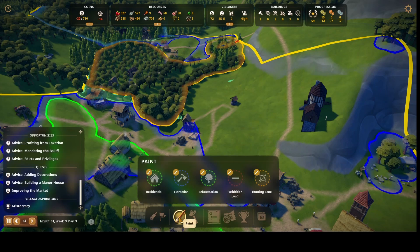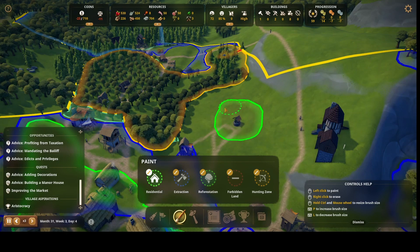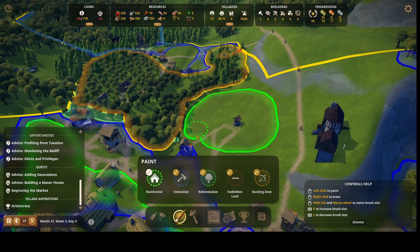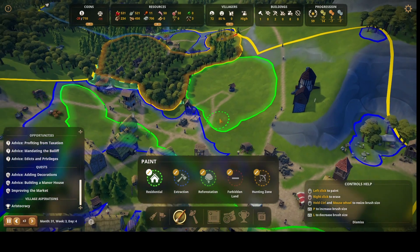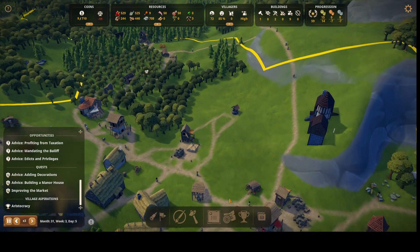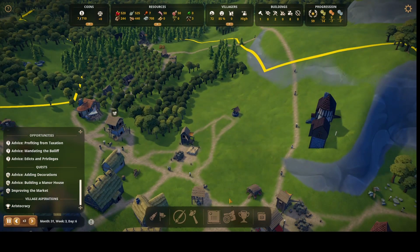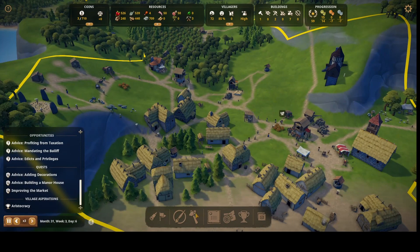Now we're ready for the residential zone. Is this reforestation right here? Yeah — okay, let's set up residential and hope that works out. It's trying to trim away from the area but it doesn't look like it's going to work — the builders don't seem to want to go there.